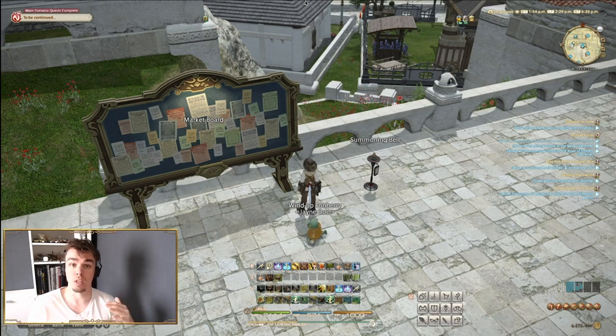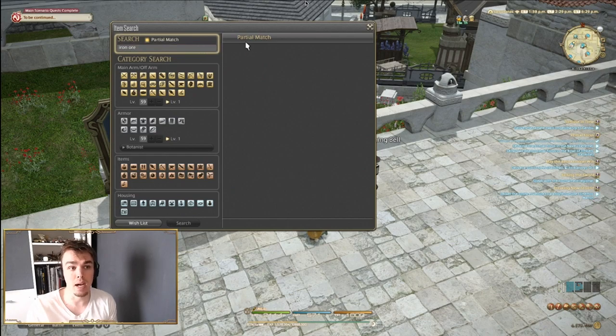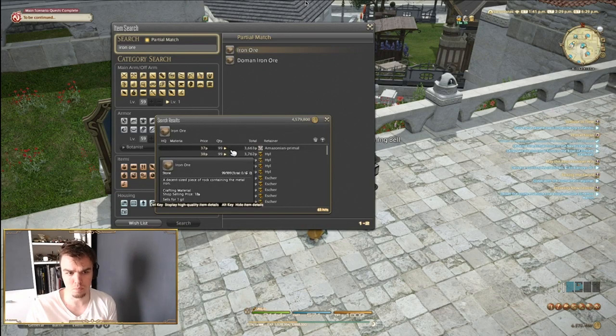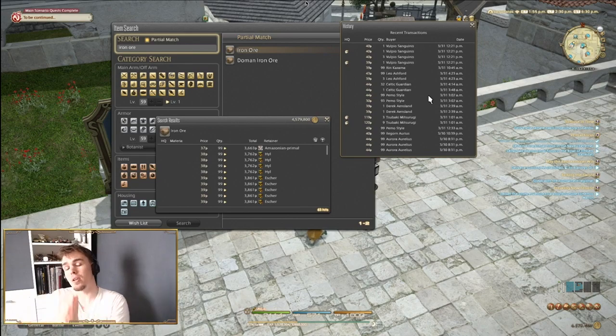Sometimes lowering the price makes it sell faster, but often it won't. If someone needs 300 iron ore and it's listed for 30 at one listing and 38 at another, they'll buy both — meaning the person who listed at 30 could have made more. Look for the same buyer name appearing twice in purchase history; that means the seller could have undercut less and still made the sale. Think carefully about when you really need to undercut and by how much. Thanks for hanging out — my name is Chris with Work2Game, hope you have a fantastic day!